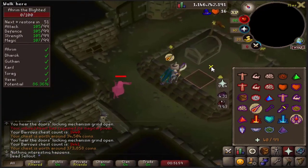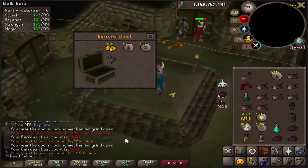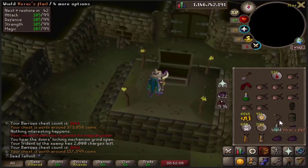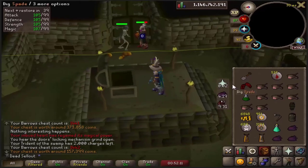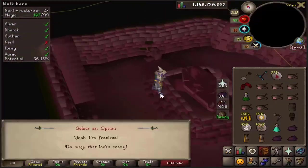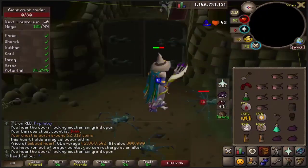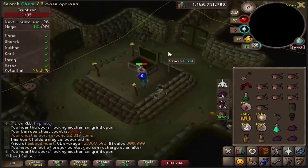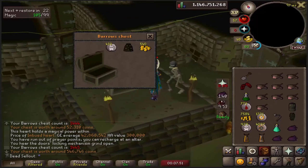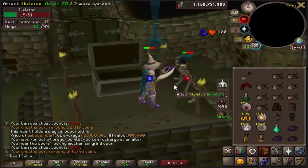An item back to back - no way! We're starting off with three items in like five chests, this is ridiculous. Item number four - oh my goodness. Four items in the first 10 KC!